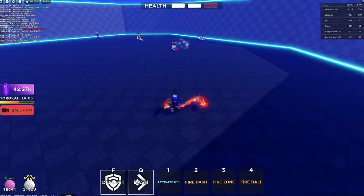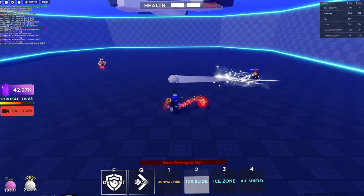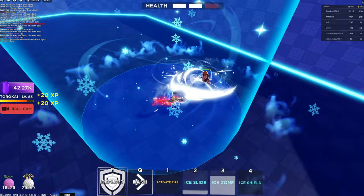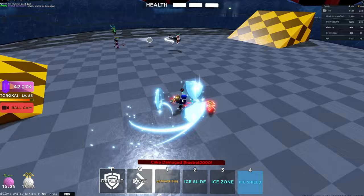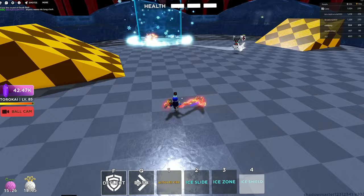Let's do Ice first. His first ability for Ice is Ice Slide - he can basically just fly around. It's pretty good, similar to Saito Slide. Next is Ice Zone - think about it as Infinity in a circle: it slows down the ball if you're in it. It's really cool. And last is Ice Shield: you have three blocks. Once we get into it - see, I lost one, and one more. Basically it's three extra lives. It's pretty OP, it's really good.